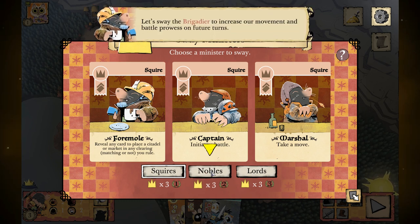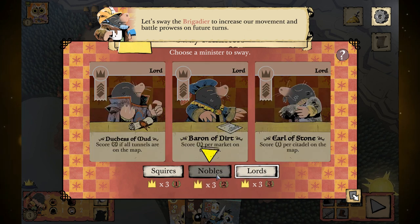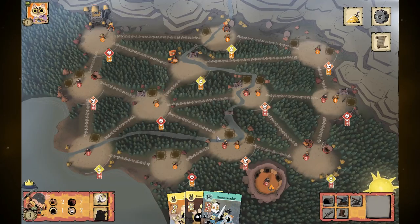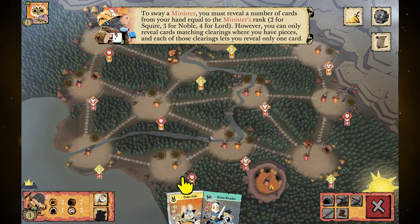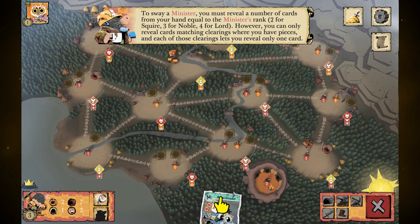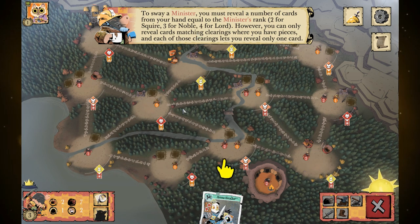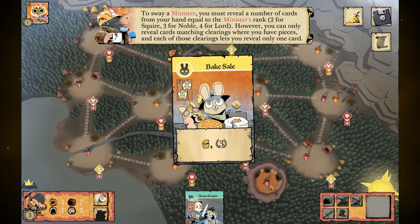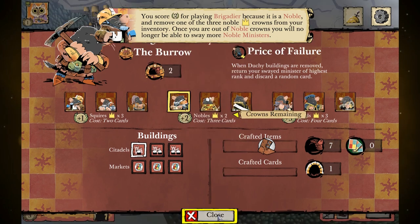In future turns you can look at the brigadier, which takes two moves, and the banker, which involves spending any number of cards of the same suit. The ones towards the right are for later in the game. To sway a minister you reveal a number of cards from your hand equal to the minister's rank — two for the squire, three for the noble, four for the lord. You need to get your card draw up. We score two for playing a brigadier because it's a noble, and remove one noble crown from inventory. Once you're out of noble crowns you can no longer sway any noble ministers.